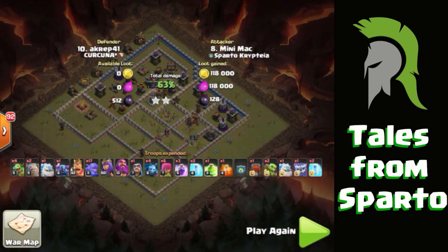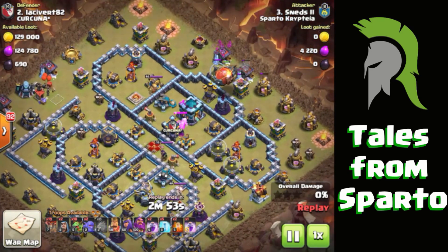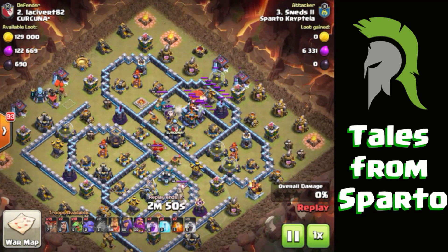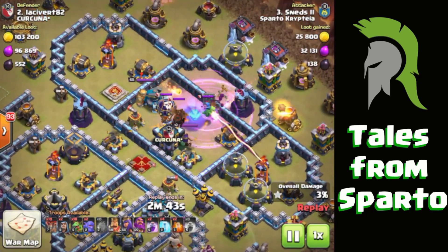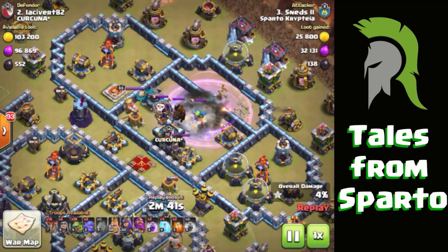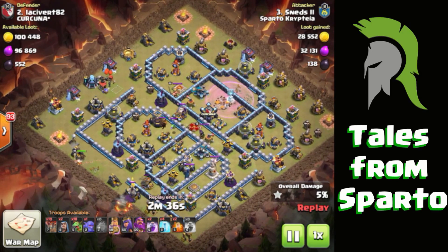The last hit I've got for you is a brilliant one — absolutely beautiful hit on a Town Hall 13. This attack is by SNEDS 2, which is SNEDS' mini. He's a Town Hall 11 and this is a Town Hall 13. The first thing he does is send that blimp in. He used a couple of tester balloons to get any air bombs, then he's frozen the CC, the scatter shot and the Town Hall and got the Town Hall. That's all he wanted to do with that — that was the entire mission, which was getting in to get the Town Hall.